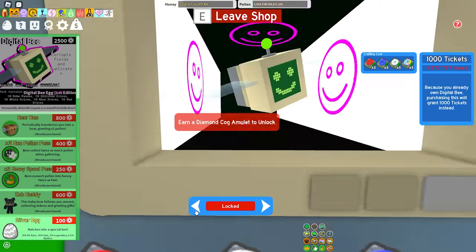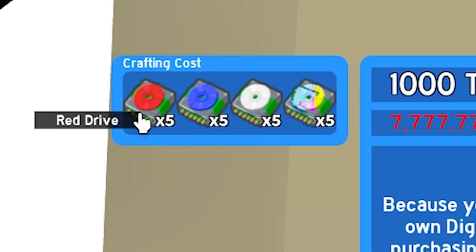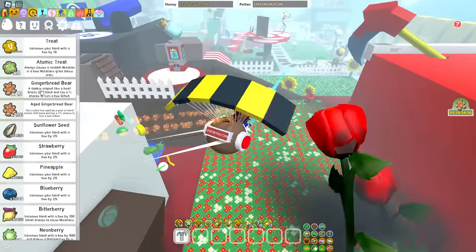Holy cow, that's a lot. But you can get it without Robux by earning a Diamond Cog amulet, 1,000 tickets, 7.7 million honey, and a bunch of drives - 5 red drives, 5 blue drives, 5 white drives, 5 glitch drives. I have no idea how hard it is to get the drives because I bought mine.